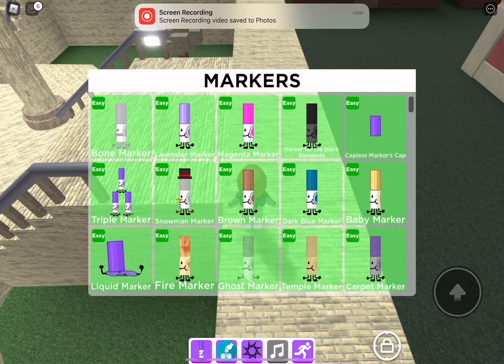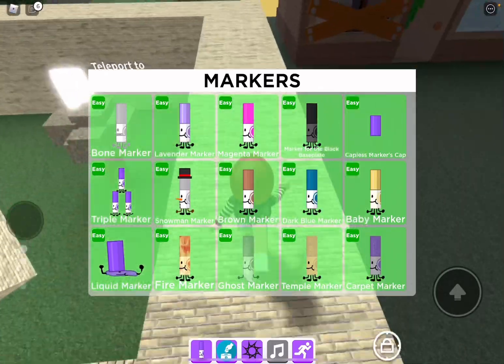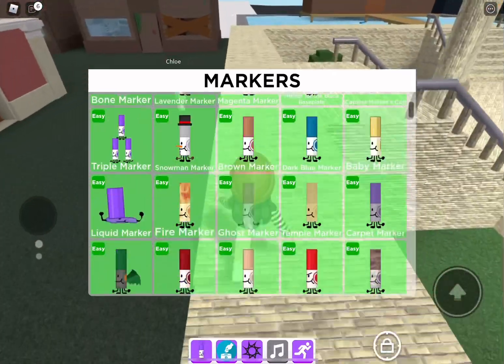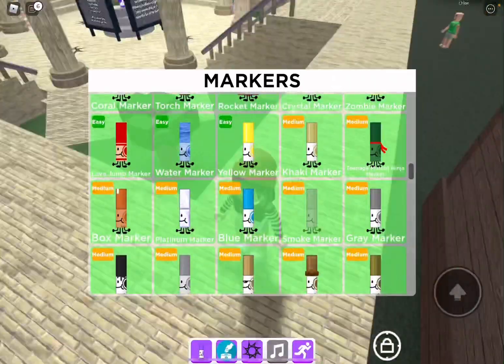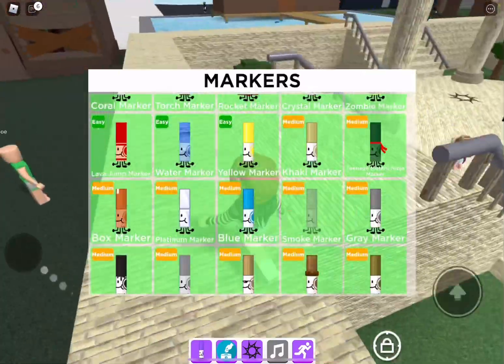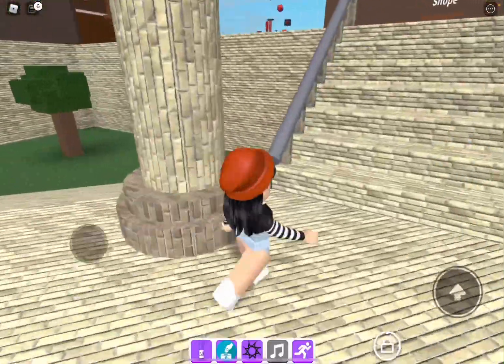We're gonna start from the top again. We're gonna complete all the easy ones, or just the top row — actually we start from the bottom easy one to the top easy one. So first one's yellow marker. It says sit down in the shop, so go to the shop.